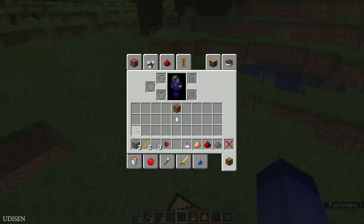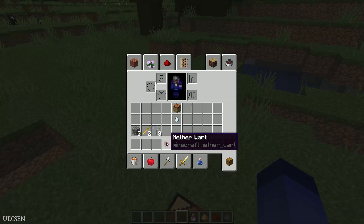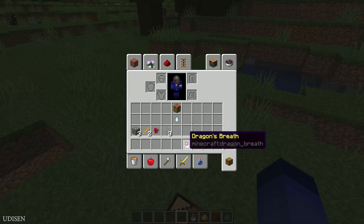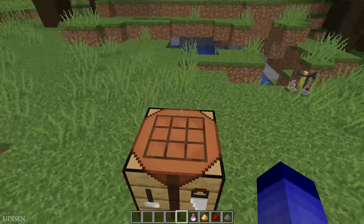Okay, after that, we need these materials for this potion: three cobblestone, two blaze rods which drop from blazes that live in the nether, three pieces of glass, one nether wart which you can find in the nether fortress, and ghast tear which drops from ghasts that live in the nether.